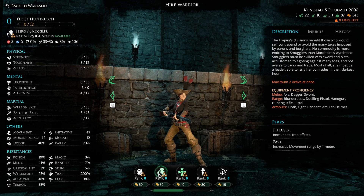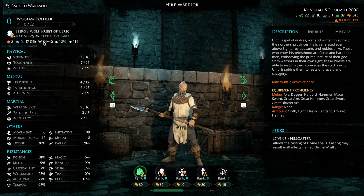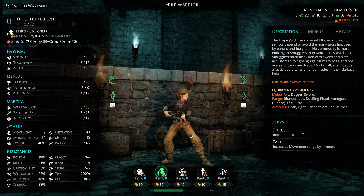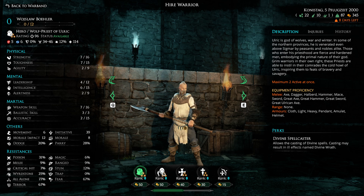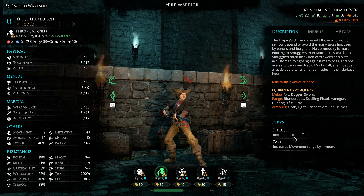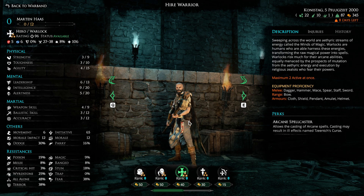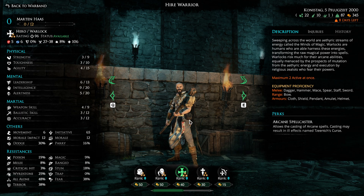We will grab one here and add him into our team. We also have the Smuggler here and the Wolf Priest. These are both DLC characters, and they are perfectly usable - very good characters with interesting play styles. Of particular note, this character does move one extra distance compared to most units. As you see, they use six movements and she has seven. She is immune to trap effects, which is very useful, though it only prevents the debuff - you will still stop your turn immediately. So it works automatically, but it is not as strong as it sounds.